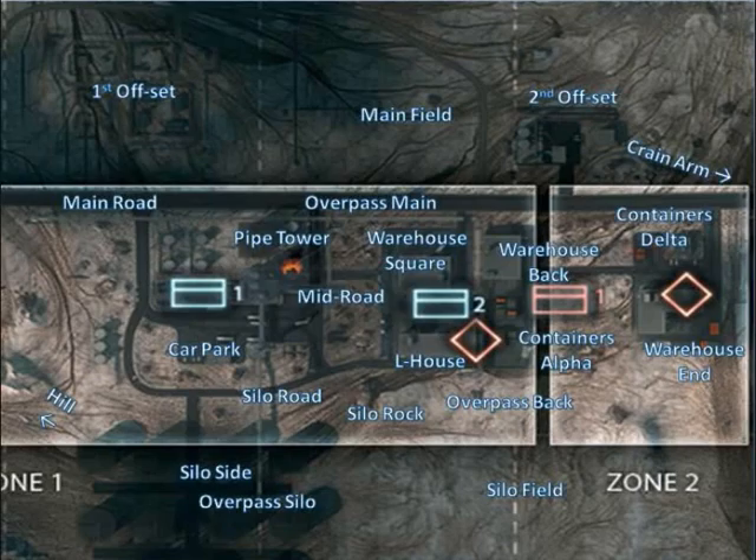Past that is the Second Offset, which is the second set of little buildings on that side. The arrow there points to the crane arm, which I'm not sure if an enemy sniper can get up to on Squad Rush, but they can definitely get up there on the other game modes apart from Team Deathmatch and Squad Deathmatch.